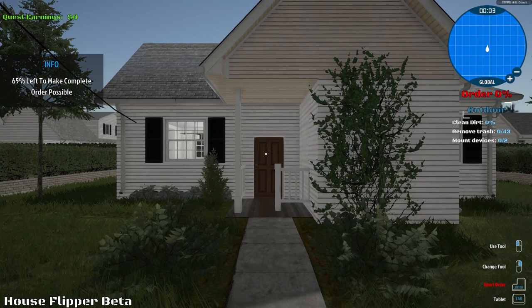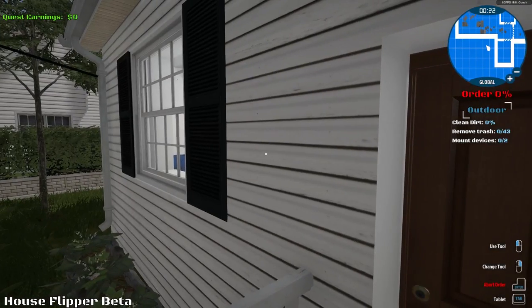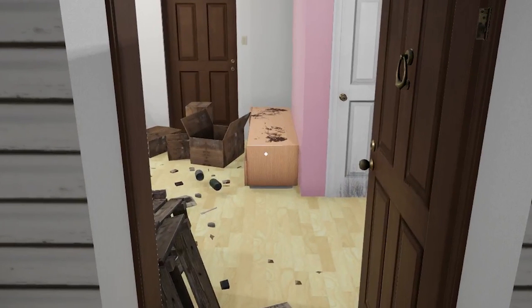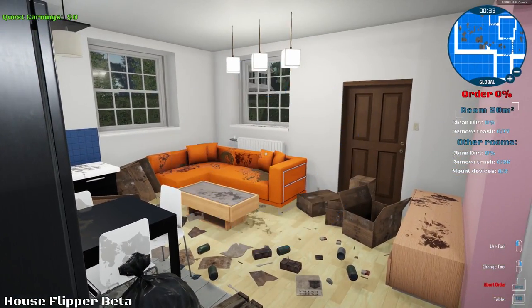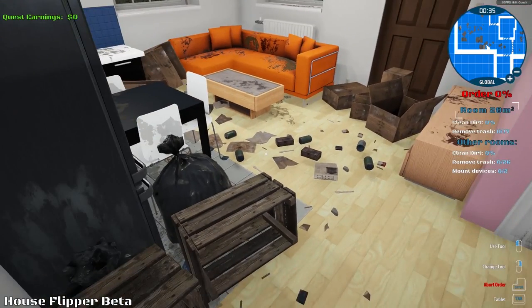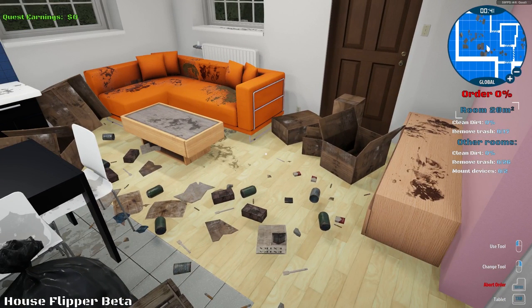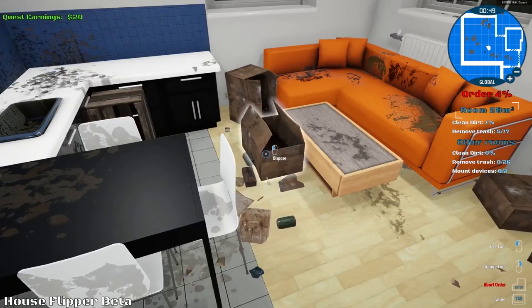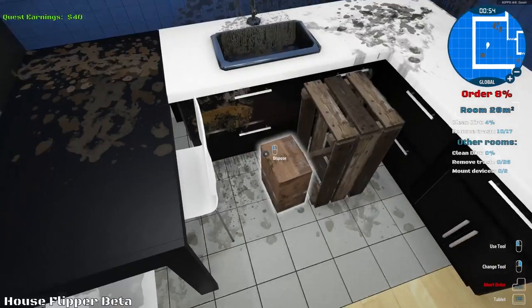Hey, this one kind of looks like my house. What are we dealing with here? Like how messy could the house possibly be? Let's pop this open. What in the heck is going on in here? How do you live like this? This is ridiculous. Do we have to actually pick all this up? We've got objectives on the right side - says clean dirt, remove trash. We're not gonna be renovating yet, we're gonna be cleaning up apparently because this guy is an absolute pig.